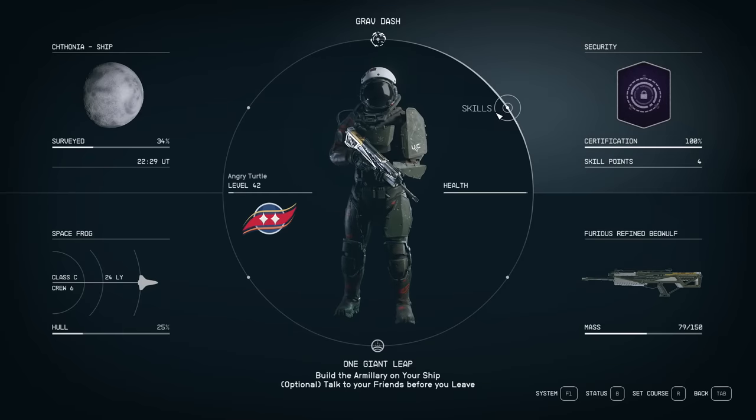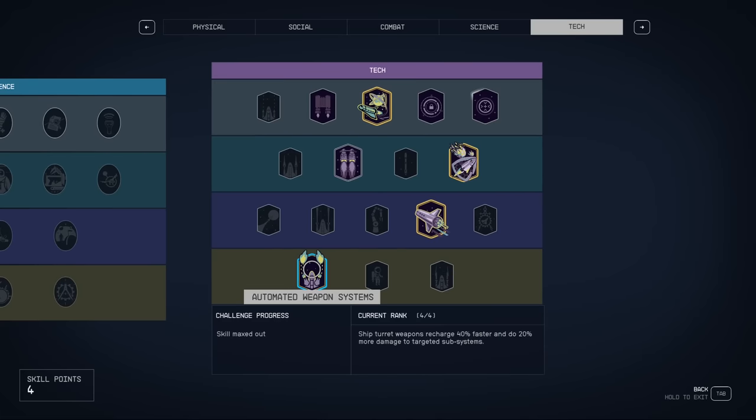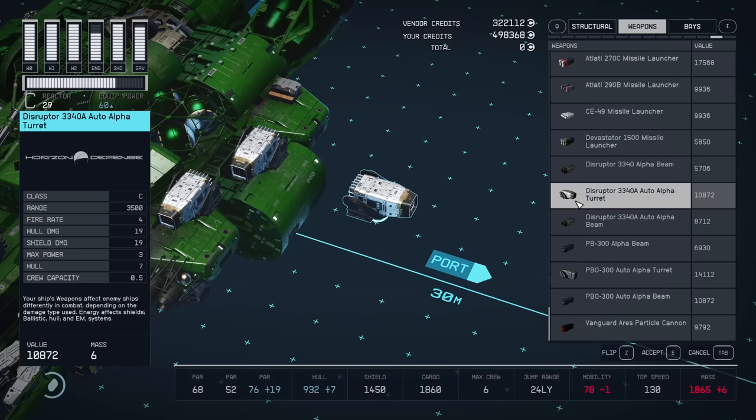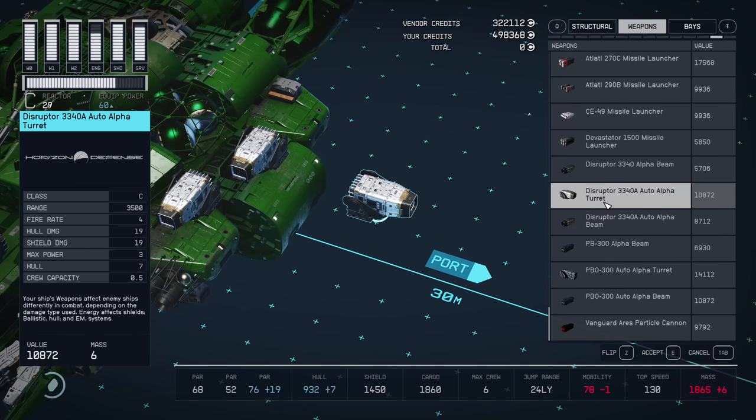Before going further, the game won't tell you, but it does look like Automated Weapon Systems at least rank one is required to use turrets, even though it's not specified anywhere. When I was trying to use a turret without this skill it wasn't working — I'm not sure if that's a bug or if the perk is actually required. You can recognize turrets when scrolling through weapon offers: they usually face to the right in the picture, and 'turret' is in the name, so you know it's not a regular weapon.